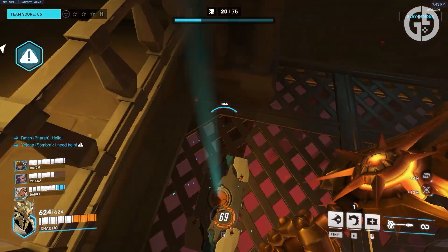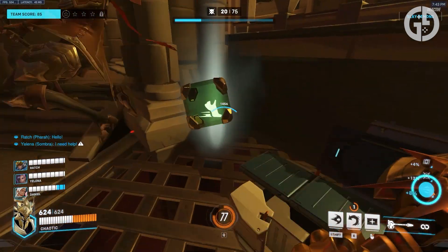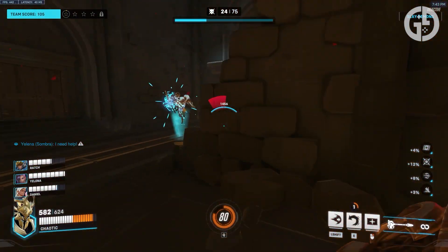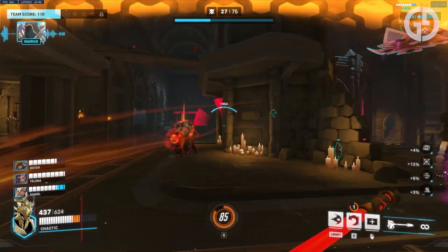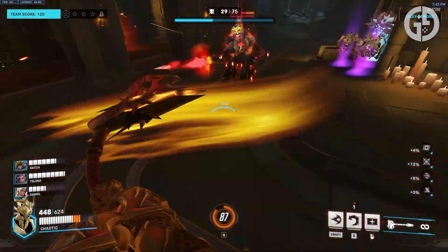Every time you take down a big enemy or boss — and the designs need a shout-out, from Lilith Moira to Loot Goblin Junkrat, from Demon Orisa to Shaman Sigma, the looks these bosses are serving are demon-slaying — but we'll get back to the bosses later. Every time you take one out, you get a loot drop, complete with Diablo-style chest drop and clink when you drink health potions.